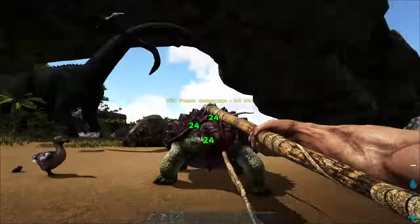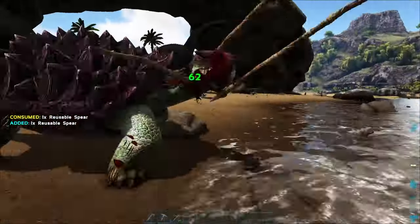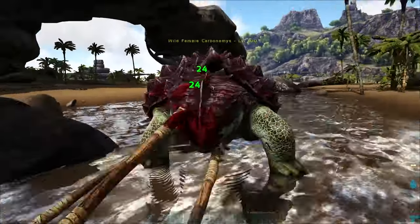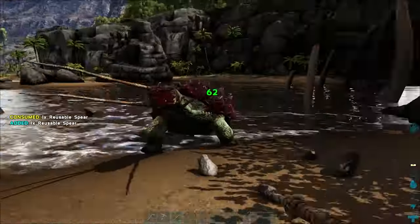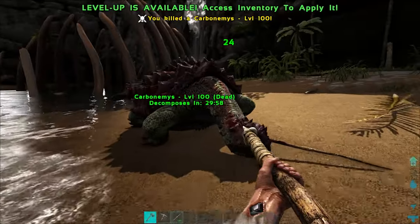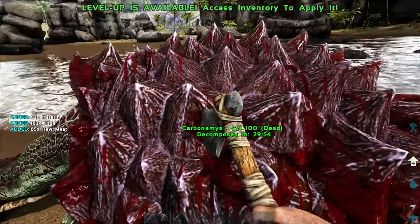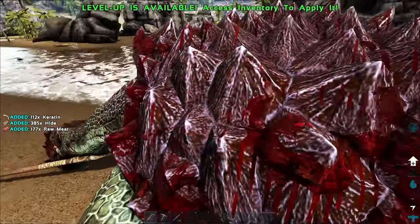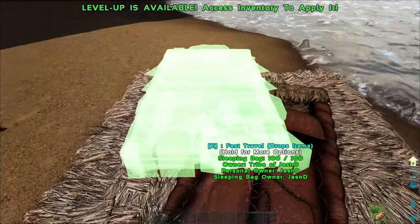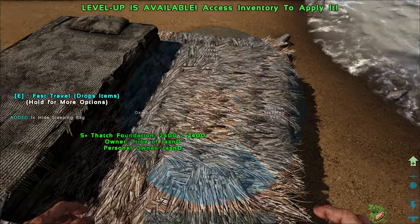This is going to be the longest it's ever taken me to take out a turtle. It's a level 100, but I was stabbing this thing for so long. There we go — taking it down. We get some good keratin, which we can make into a good saddle for a flyer later on. Perfect, that's set up. Now we've got our bed, go ahead and made that, and we'll get rid of our sleeping bag — I'll pick it up, actually.